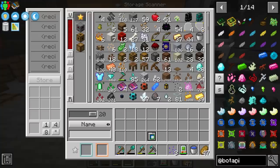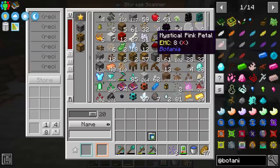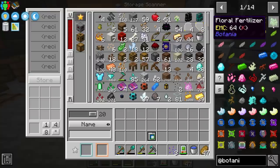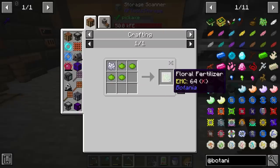Botania is quite vast and has a lot of functionality, but one of my favorite parts is the fact that you can get a dye of any color from this mod so simply. It kind of just simplifies dyes altogether. And once we get some dye seeds, we'll never have to worry about it again. The cool thing is we can make this floral fertilizer.